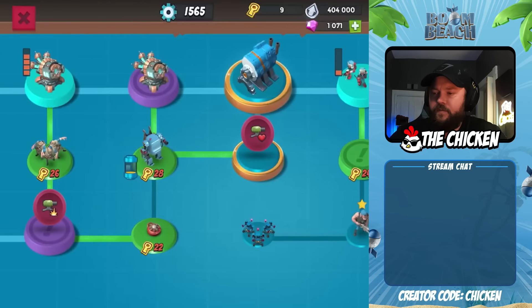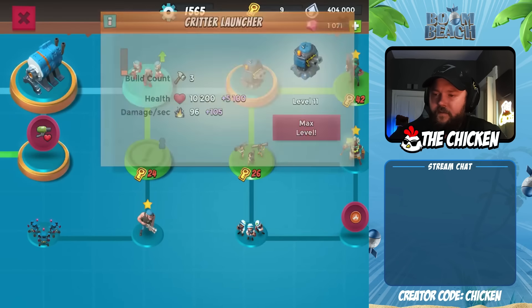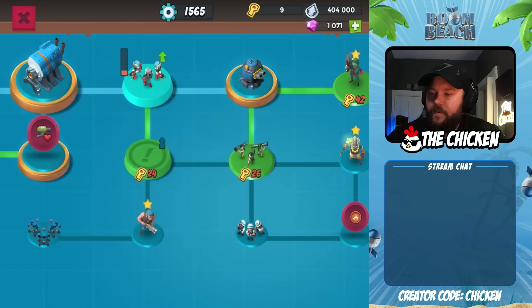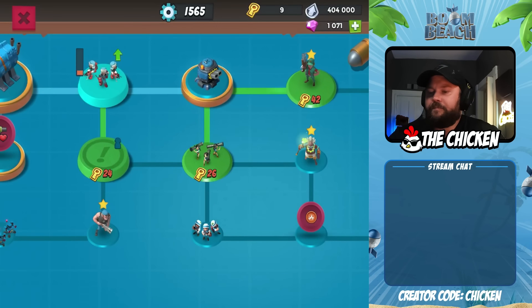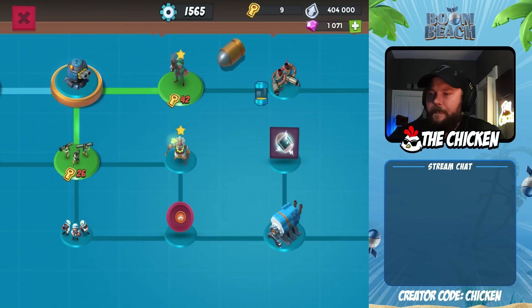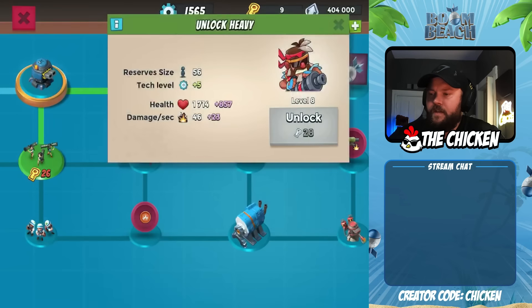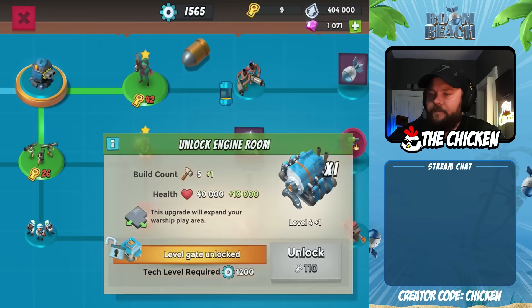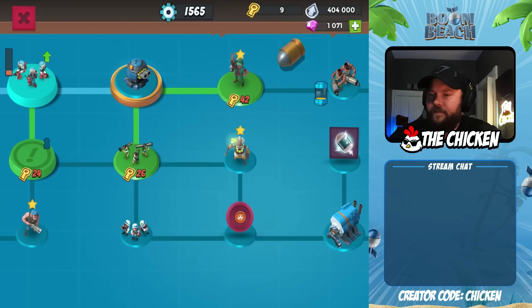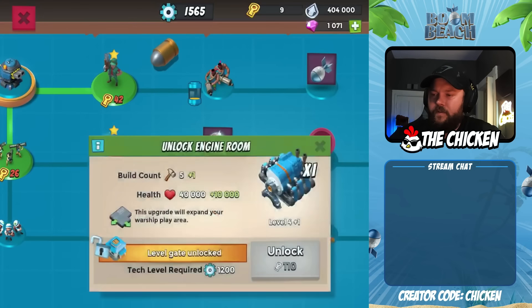We switched all the stat nodes over to building damage. We also got the Critter Launchers, and we do finally now have the building health too. The stuff that we want to get in between 5 and 6 is — you're either getting Seekers or you're going straight to 6 ER.